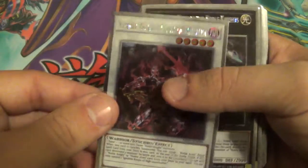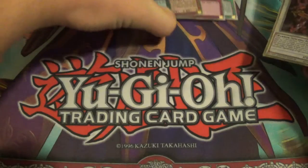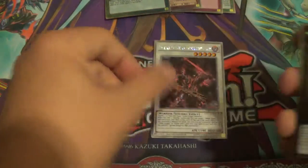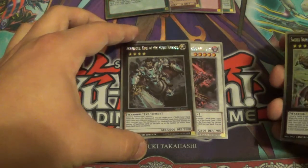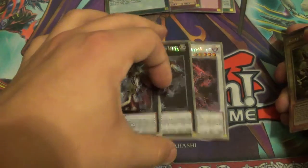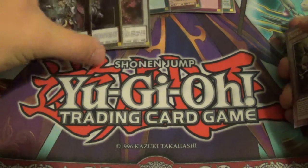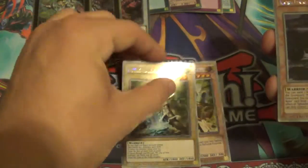Anyways, the Synchro, the Rank 4 XYZs, and then the Rank 5s — those are all very, very cool. And then you get Artargus and Glane, which are both very good.